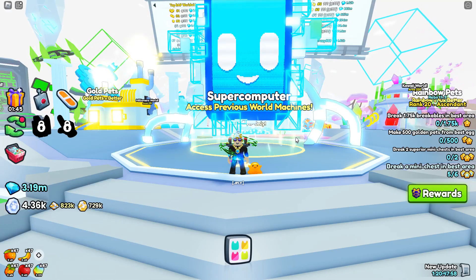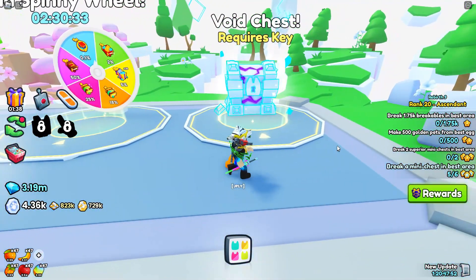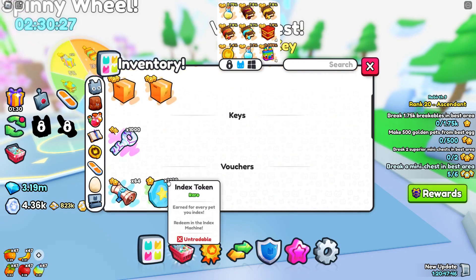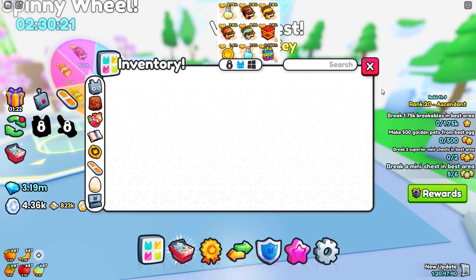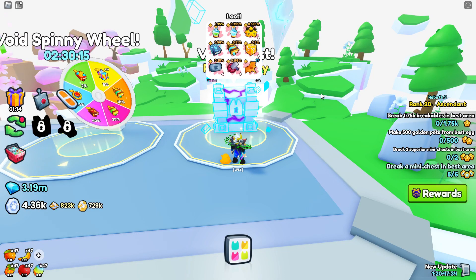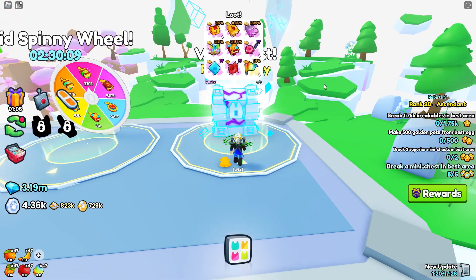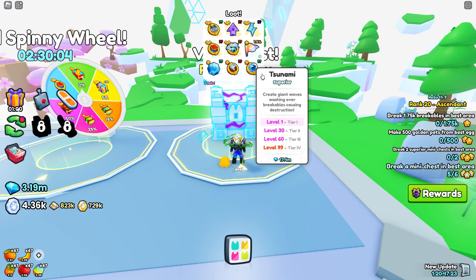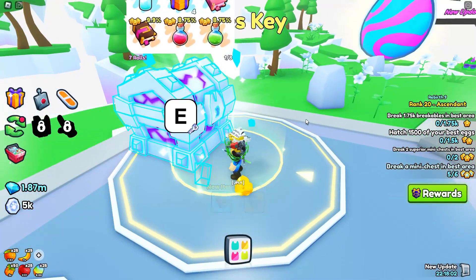Here I am at Void World, the final stop for today. Over there is the void chest which we are going to spend the 1,000 void keys on. I've emptied my inventory again. The 1,000 void keys were worth 20.8 million. We've got no enchants and no potions. This chest actually does give some slightly better loot - obviously the further the chest is through the game, the better loot it should give. We can look at some of the loot here - we got a whole lot of these charms.